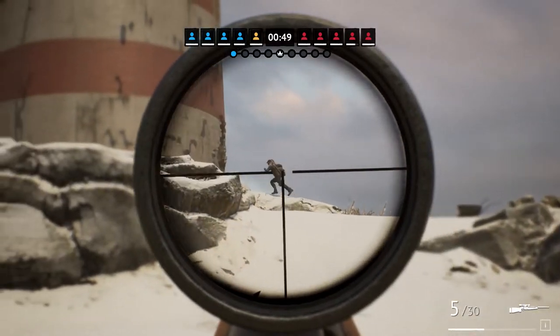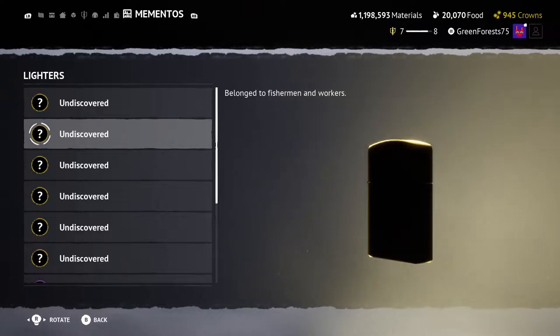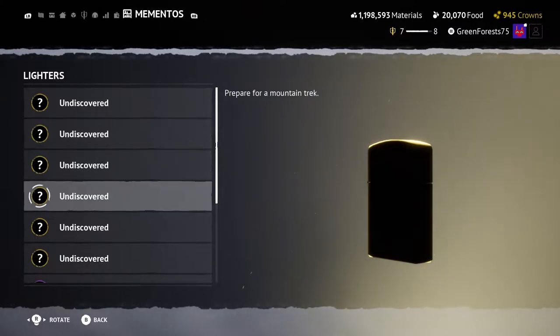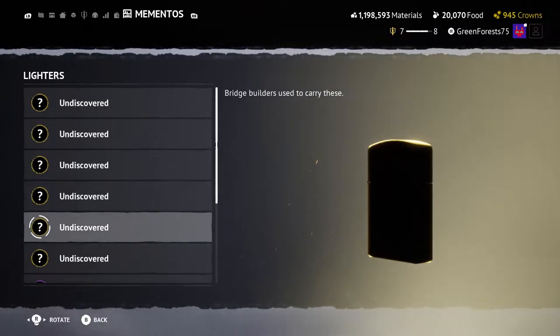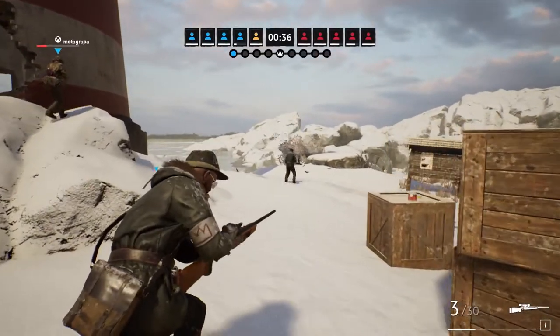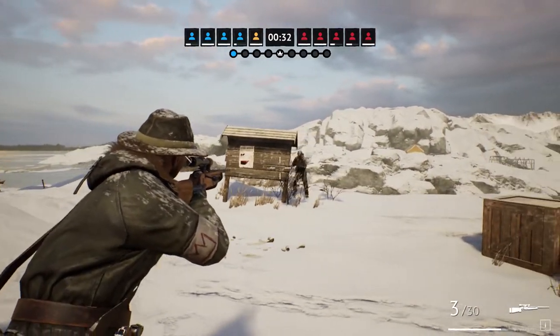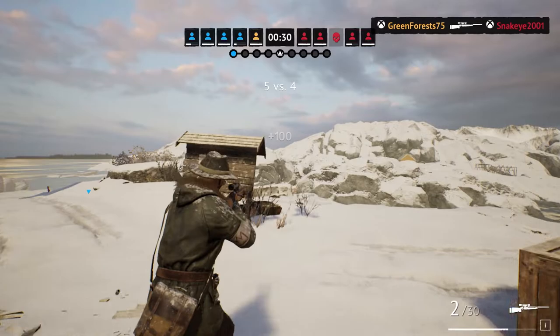Now we can get into the new mementos. Similarly to the trolls, the new lighters have hints on them indicating where they can spawn around each map. My group VSL is going to be working as a community to find these as soon as possible. If you're interested in joining the hunt, there's a link to our Discord down below.